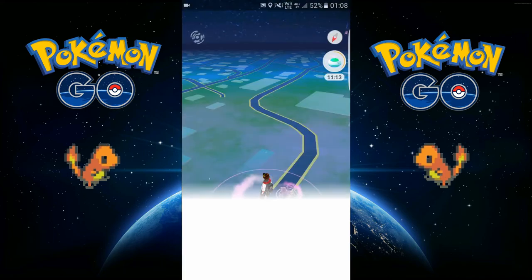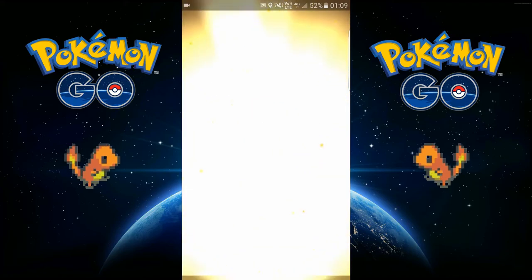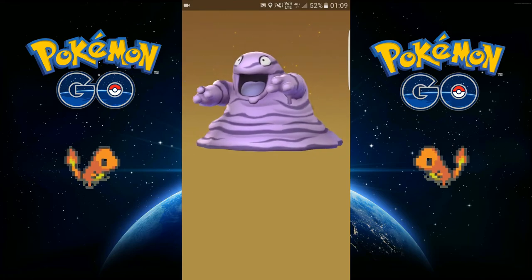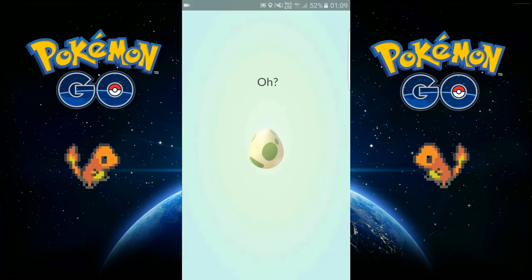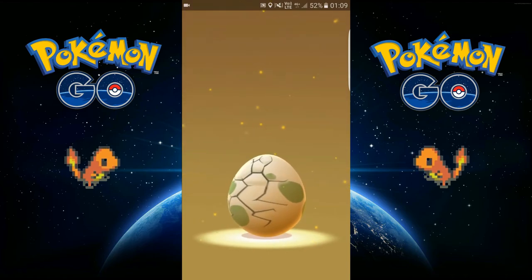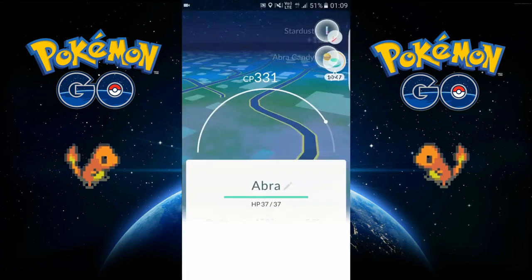I need that one. Grimer - that's good as well. 693 CP, not bad. And the last one is an Abra, which is also pretty good.